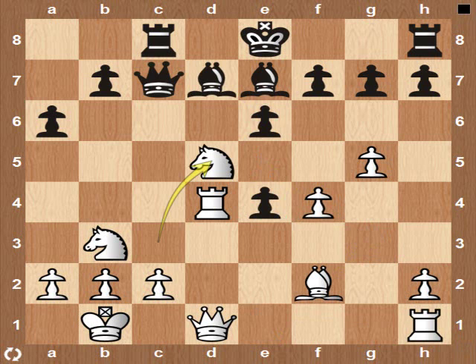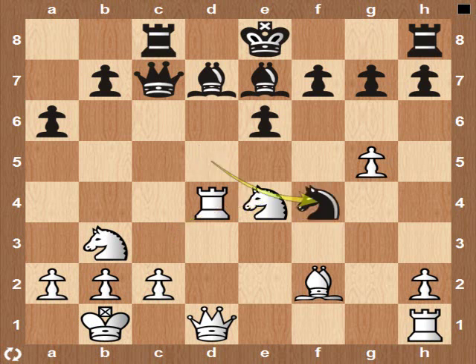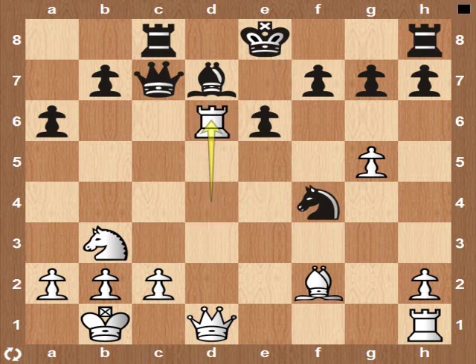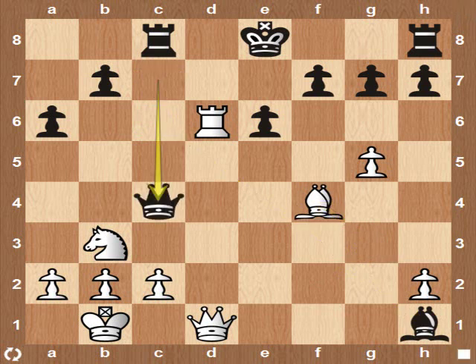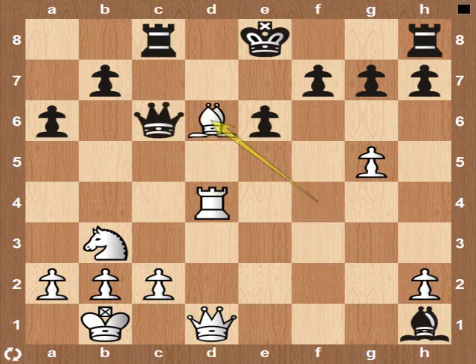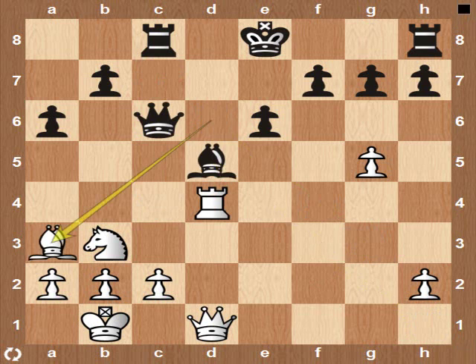Let's go back. Let's look at Knight takes E4 again — another variation. Knight takes, Bishop to G3. Instead of Bishop to G3, White can play Knight to D6 check. Black needs to activate his Rook on H8. It's a complicated position — maybe Black is just winning, maybe not. This is beyond the scope of our video. Let's go back.